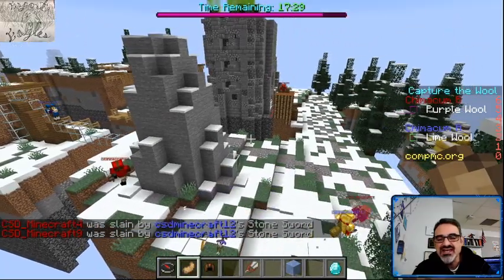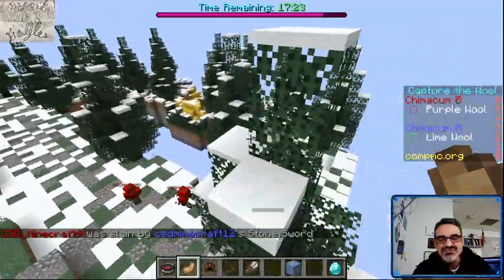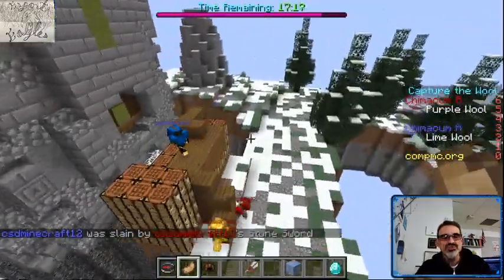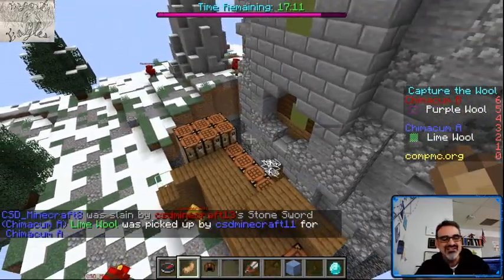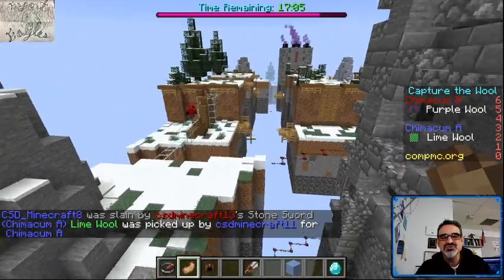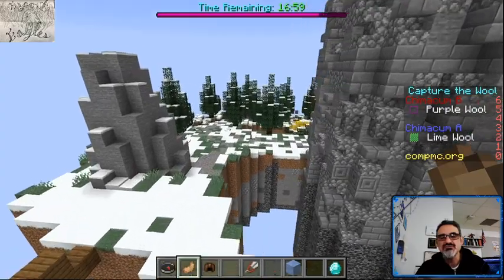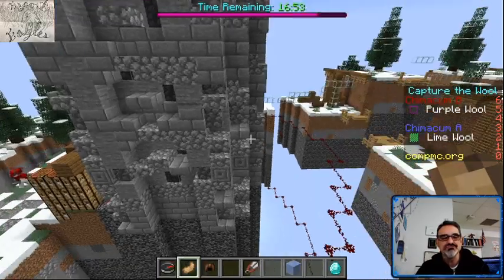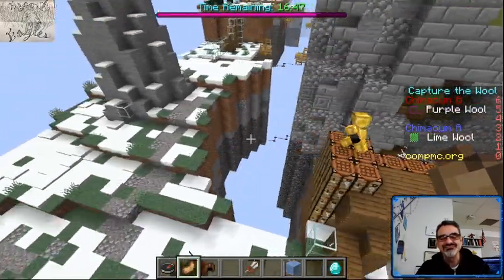There he goes — he's coming in, some red defenders are trying to stop him, and they did! But there's another blue sneaking in — oh, that was well done. While they were busy taking out Trent, lime wool was picked up by Caleb. Well done, Caleb! Chimicum A blue team is off to an early lead. They've touched the lime wool — once you go into the enemy wool room and take some wool, that's called a touch, and that puts them ahead.